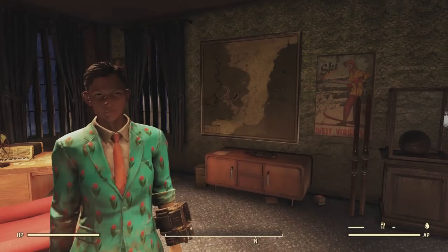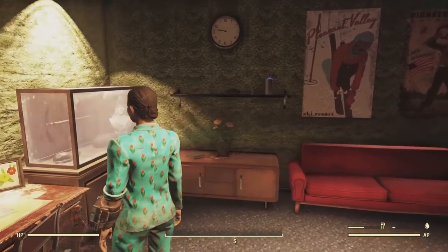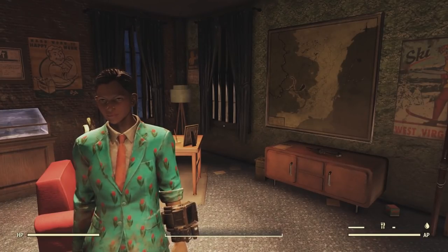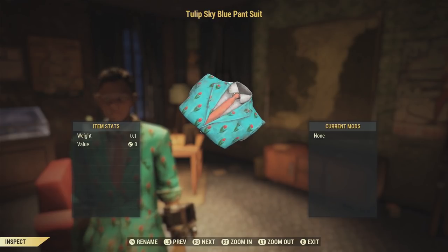A tulip sky blue pantsuit. Please remember this is the PTS, so the colors might be a little off either in this room or in the PTS. I think you can see more of the sort of sky blue color here.